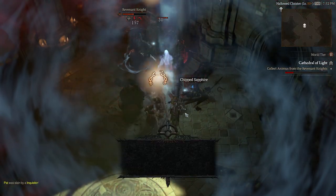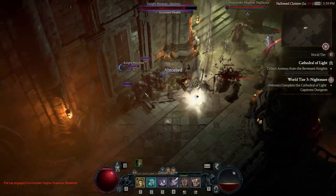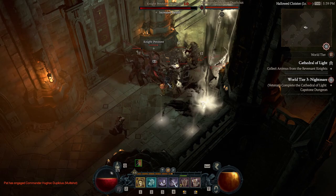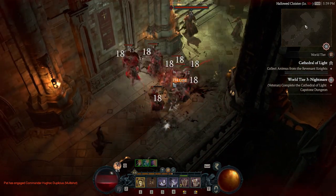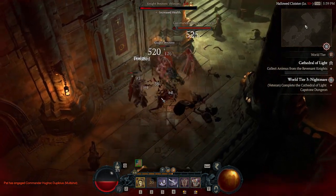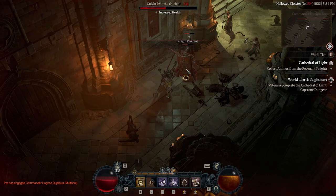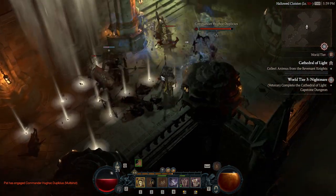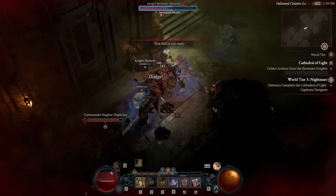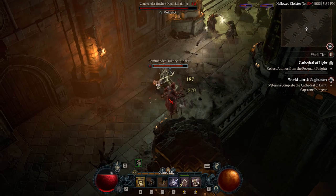If you're having trouble with Diablo 4's Cathedral of Light, I'm about to show you the fastest way to beat it. This dungeon opens up after you've completed the campaign, the short epilogue after the campaign, and also collected 10 grim favours for the Tree of Whispers. After all this is done, you can go to the Cathedral of Light, and by completing it on World Tier 2, you unlock World Tier 3. The trouble is, completing it on World Tier 2 is pretty hard and it's causing problems for many players, myself included.